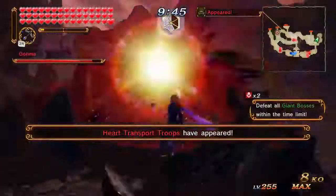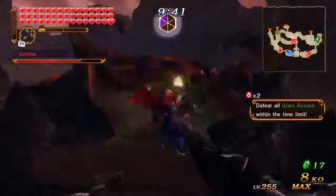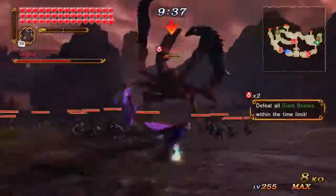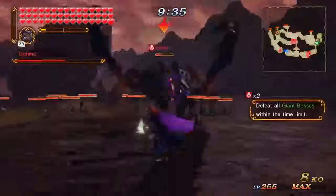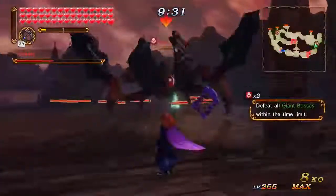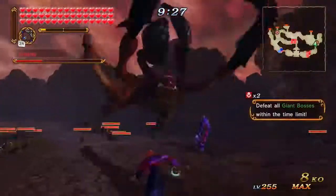You want to start with the Y Y X string — that's the fastest combo he's got. Don't dash out of it, just do it. He has a lot of lag so he can't really dash out of that properly. Here we are waiting for him to open his big old eyes.